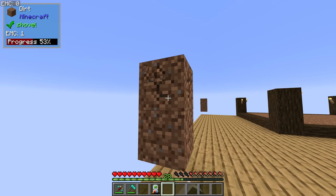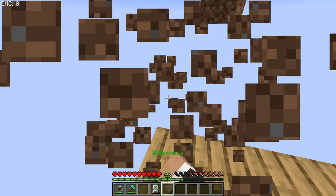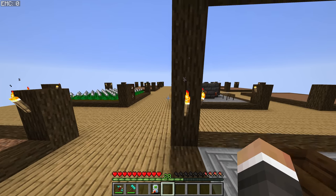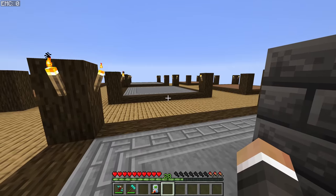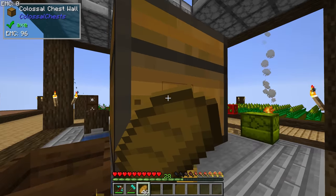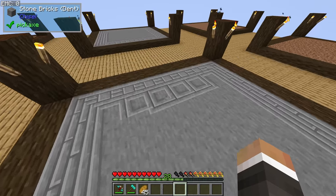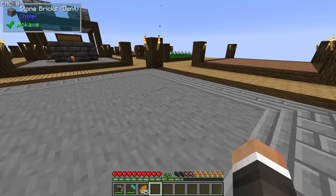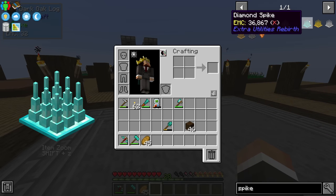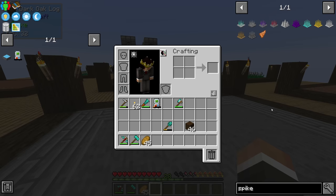The only downside with our current setup is that we need to get rid of the dirt after placing, but it even placed the torches down, so we don't have to worry about mob spawning on the new platforms. Speaking of mobs, the next thing we're going to work on is the mob farm. I'm thinking of putting it on our new center utility platform. For now it's going to be a dark box and letting mobs spawn — the tricky part is killing them.